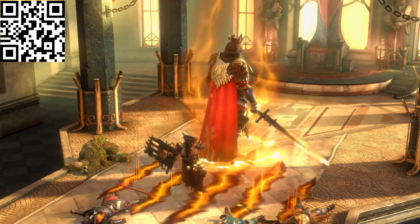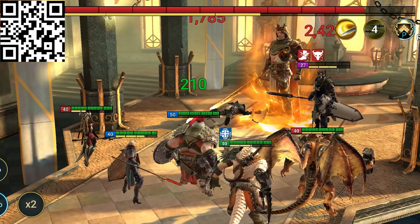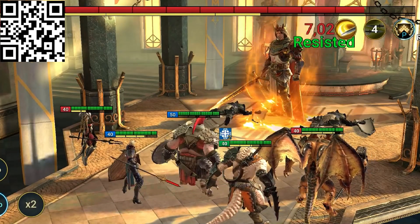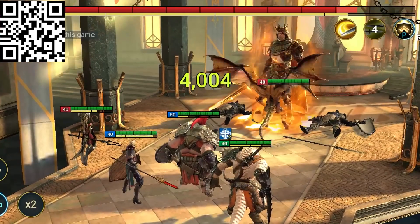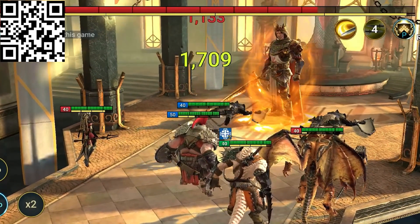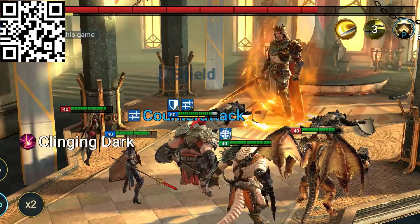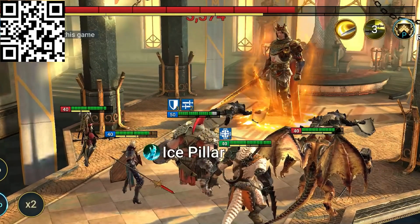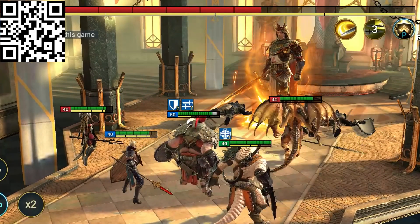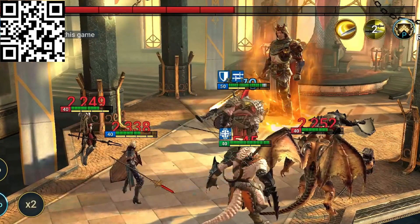He can be tricky if you're not ready but he is a little more straightforward. His main mechanic is his basic attack, which deals extra damage to any champion without buffs, so you want to keep AoE buffs on your team at all times. That's complicated by his left minion which strips all your team's buffs every turn, so deal with him first or use control debuffs.